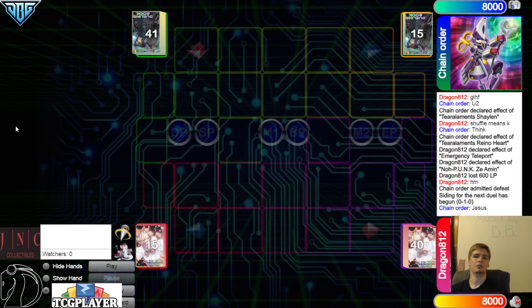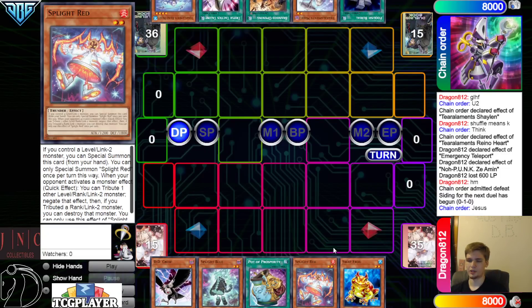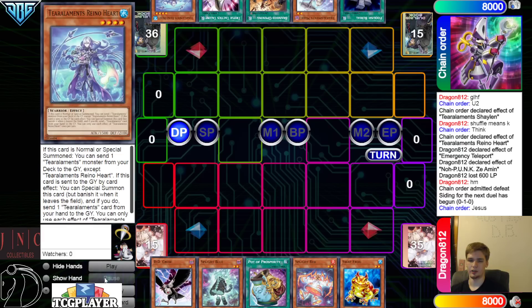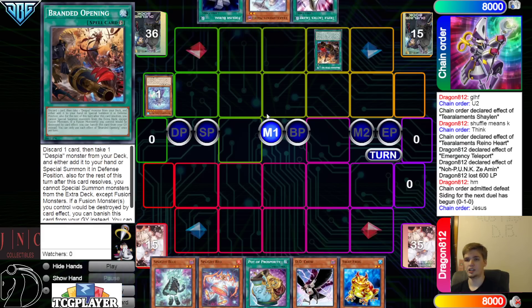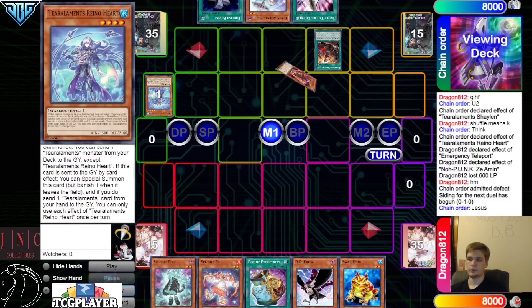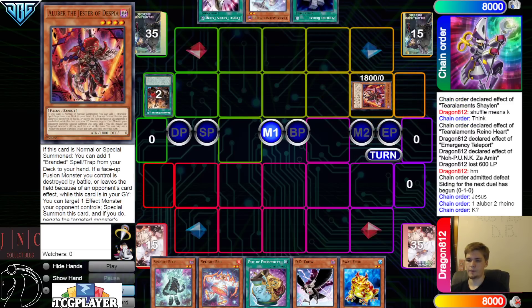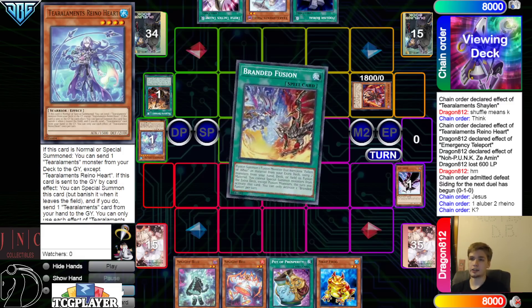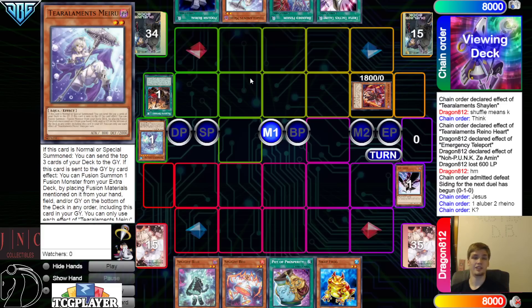Going on to the next game, we're going to see Tier Element go first again. Opening hands: we got DD Crow, Blue, Prosperity, Red, Swap Frog. They have Foolish, Miru, Opening, Talents, and Rhino Heart. They're going to go Main Phase, activate Opening because they have Talents — get rid of Rhino Heart, go ahead Special Summon out Alubur, then Alubur 1, Rhino 2. They're thinking if they want to DD Crow Rhino. Rhino does be very good, because if they summon this by discarding a Tier Element monster, they get a lot of stuff out of that.